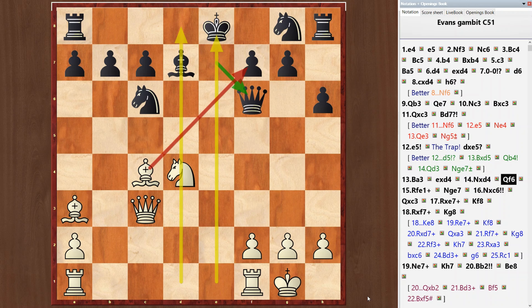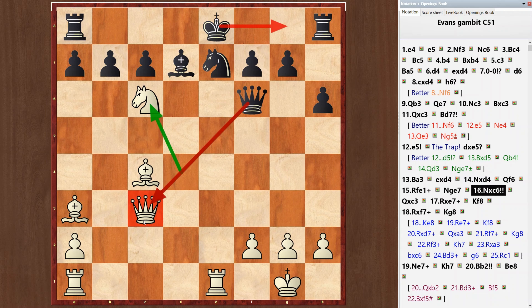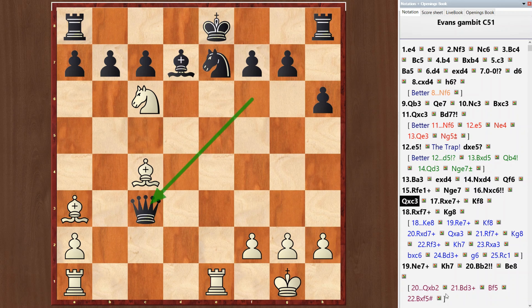Black has big problems. Rook e1 check. Knight e7. Knight takes c6 — a queen sacrifice. Queen takes c3.